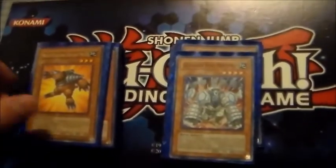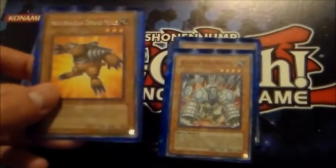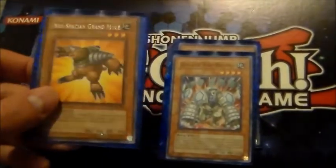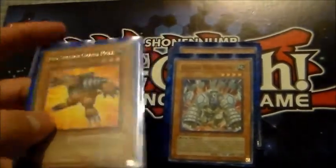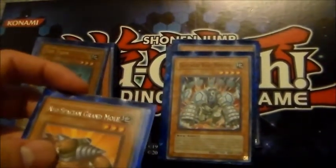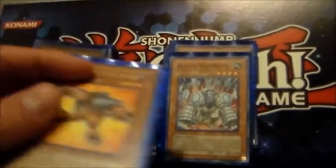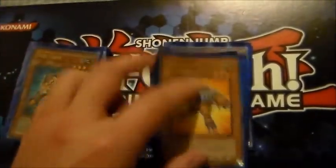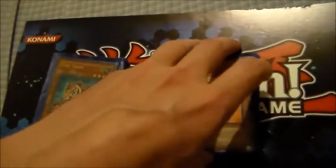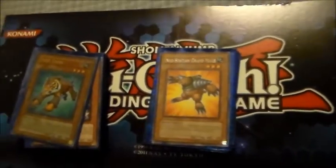Grand Mole is great to get around anything that came out of the extra deck, and you can keep summoning him, bounce one of their problematic monsters back to their hand, attack over another one with your Gladiator Beast, or attack directly. He's just a really good monster in this deck.